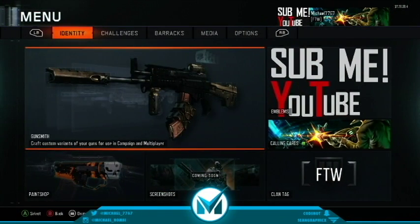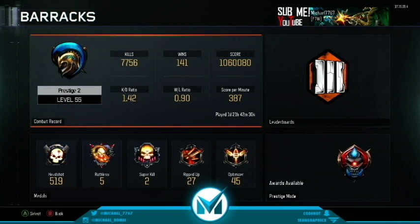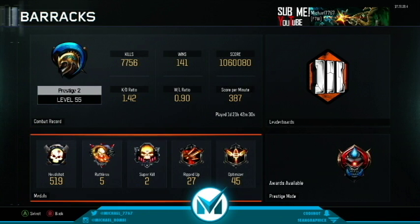Let's go to Bear Axe. We got Prestige level 55. We got kills: 7,755. Wins: 141. Score: 1,060,080. KD: 1.42. W/L: 0.90. Score per minute: 387 — so close to that 400, which is pretty normal. For medals — 512 Headshots, 5 Ruthlesses, 2 Super Kills, 27 Ripped Up, and 47 Optimizers.